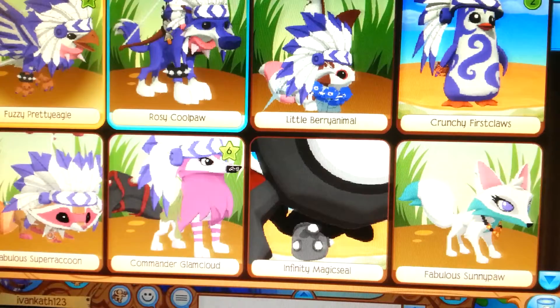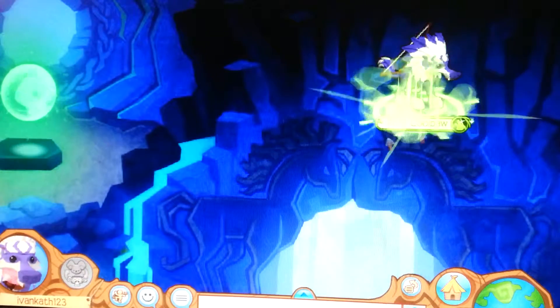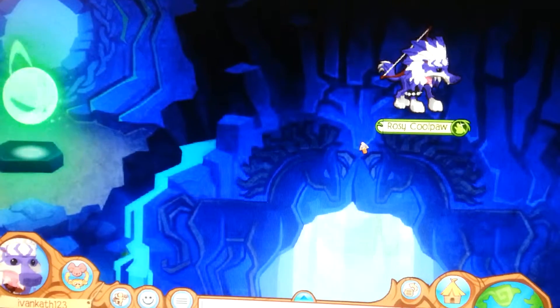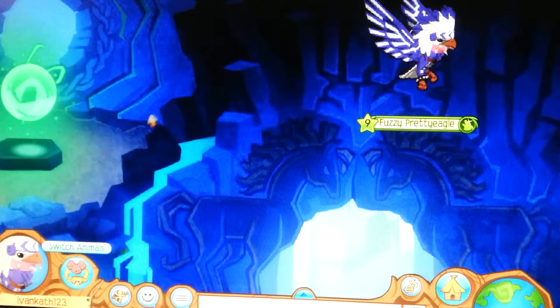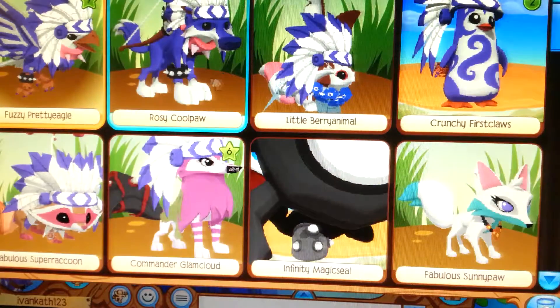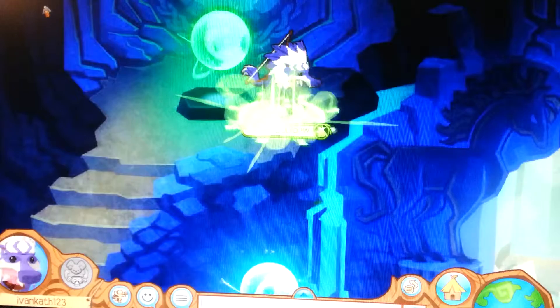So I'll switch to my wolf, like that, and then you just click right here. Easy, right? Let me show you again. So eagle, switch animals, run. Awesome.